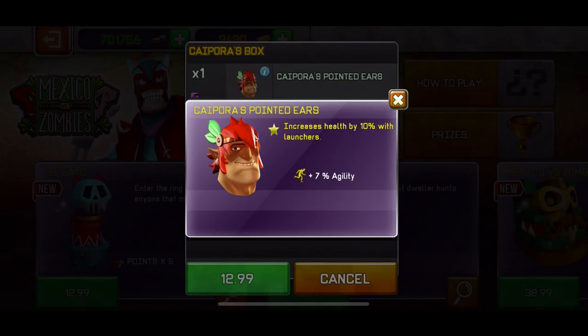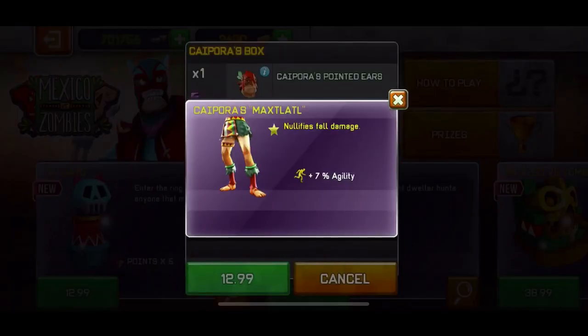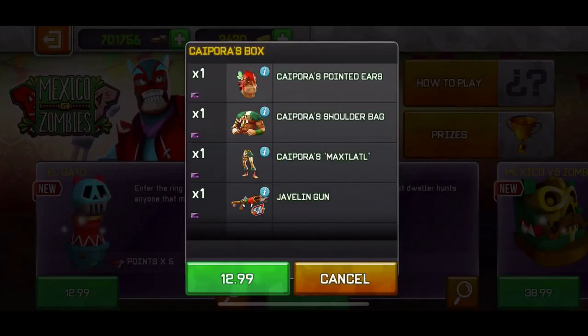This new one says increases health by 10% with lunches — trash. Increases fire rate with lunches by 10% — again, trash. And basically you don't get full damage, which is kinda good, but there are many other pants like that. And the javelin gun — this weapon is a good weapon, but the thing is it's 13 euros for one weapon basically, cause the armor is trash, so you're paying 30 euros for the weapon.